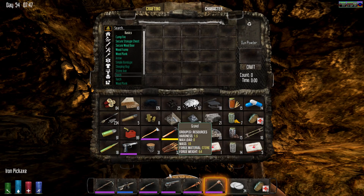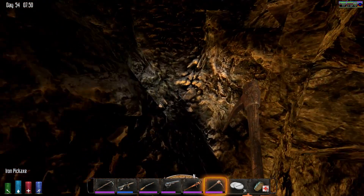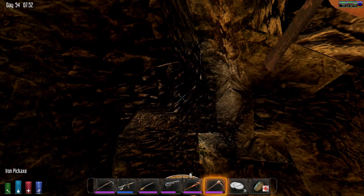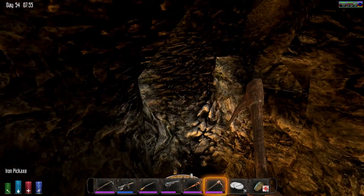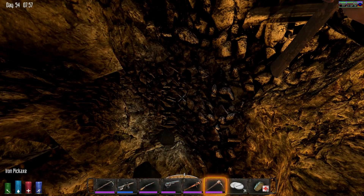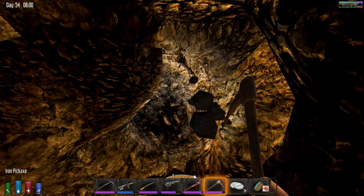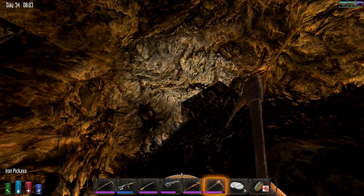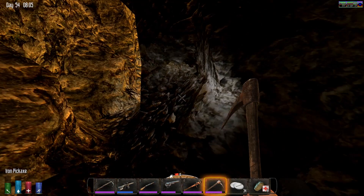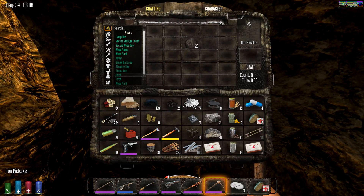I don't need the gravel, so let me get rid of it over here. I don't want to get a cave-in on me, so I'm trying to stay out of the way where I dig. I definitely need the coal - yeah, that's good, 20 more coal, so almost 200 there.